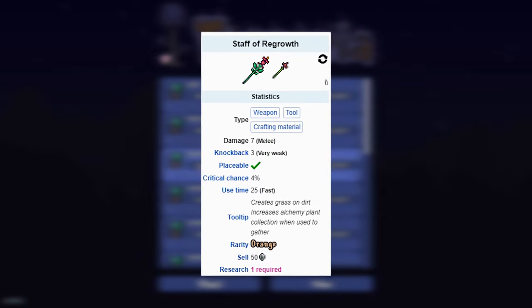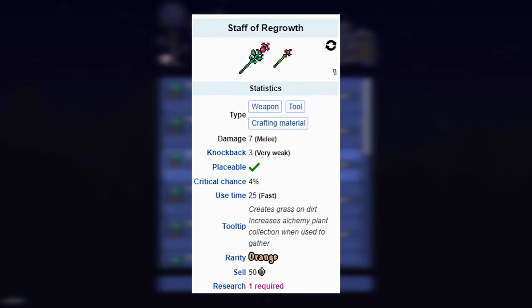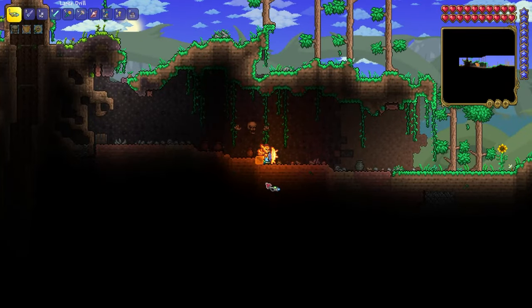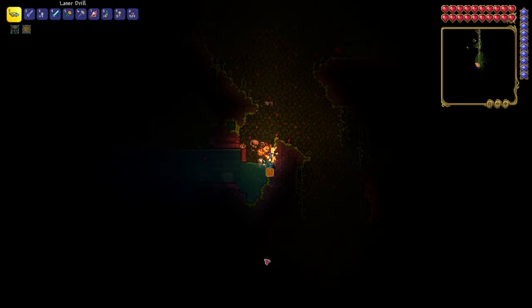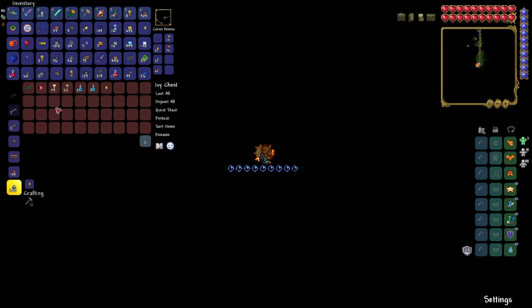Eighth seed: Staff of Regrowth. This is a tool that increases the yield of any herbs and seeds harvested. After spawn, go to the right until you reach the beach biome, then go to the cave and start to dig right here. There is an underwater room with a chest — open it and loot the Staff of Regrowth.